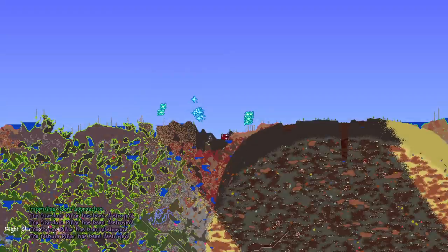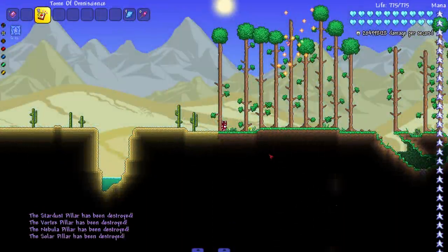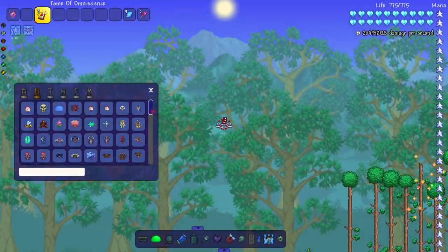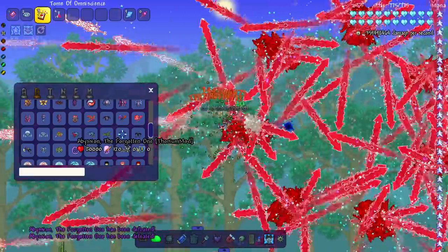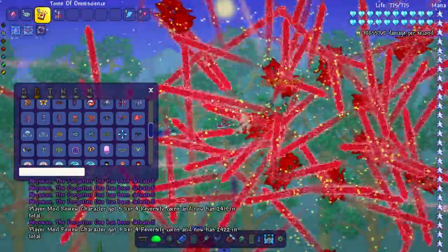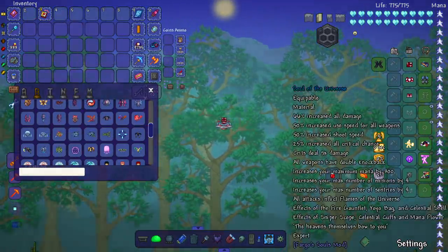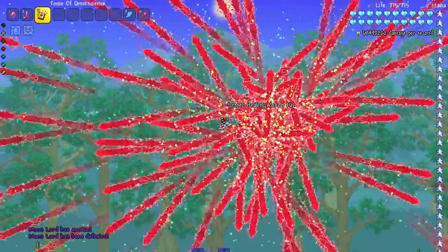Wait, what's going on? Why are there multiple pillars — there are two pillars. Am I about to fight two Moon Lords at the same time? That's all of them I think... but there were multiple pillars. Oh no, the world is doing that weird background effect. Well, while that's happening — let's fight Abyss — boom, dead. Oh wait, I have the Soul of the Universe on, I think that's what's causing things. This should be a fast kill — yes, nice!